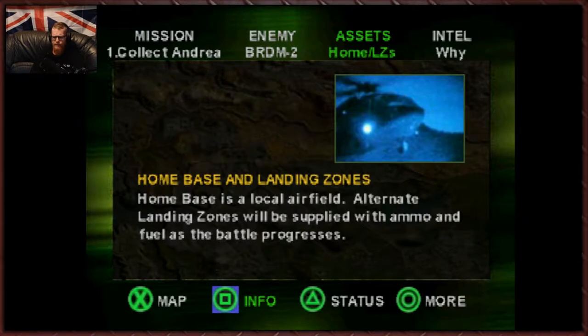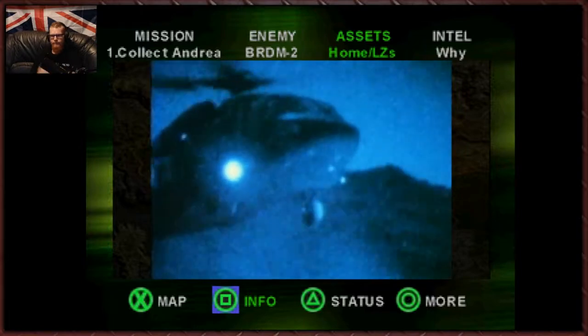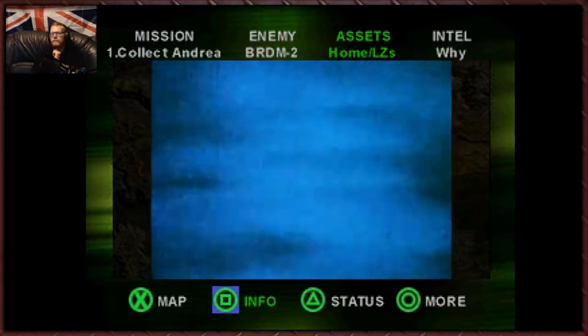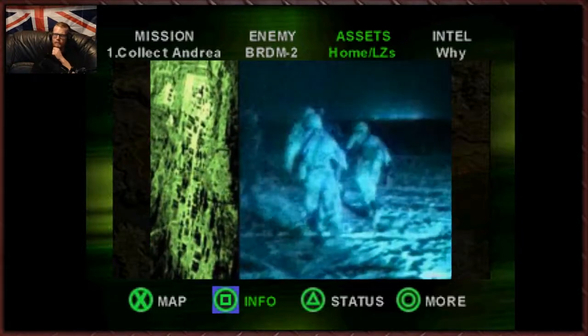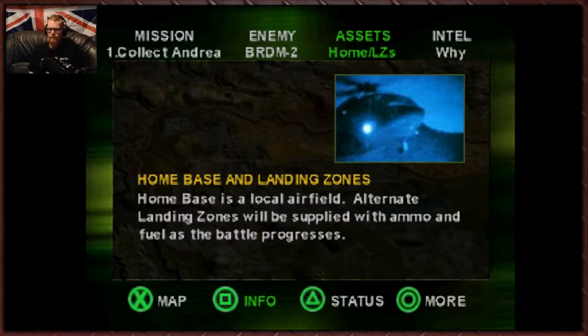Home base landing zones. Home base is a local airfield. Alternate landing zones will be supplied with ammo and fuel as the battle progresses. LZs are for moving people and supplies around and getting your armour repaired. Keep them safe and secure.